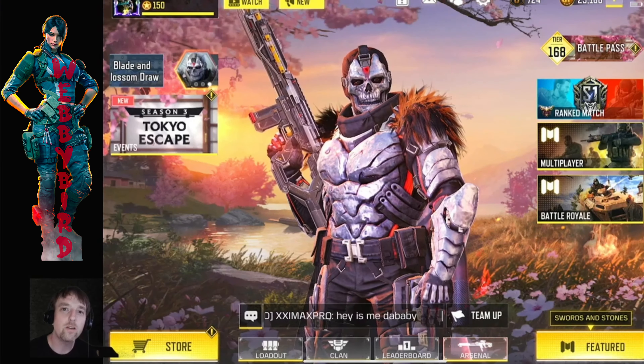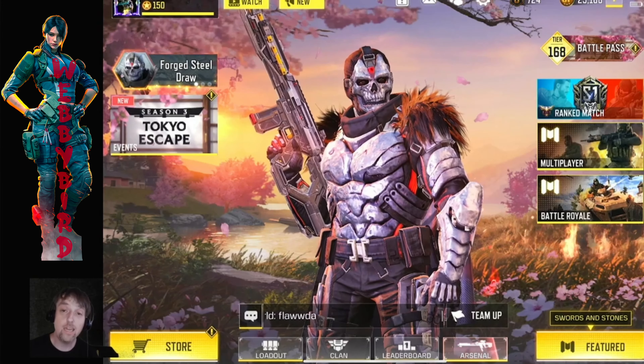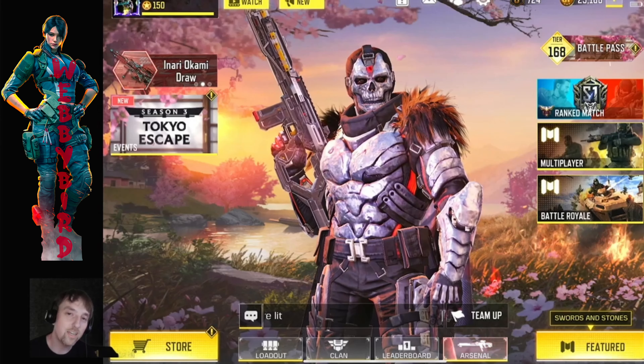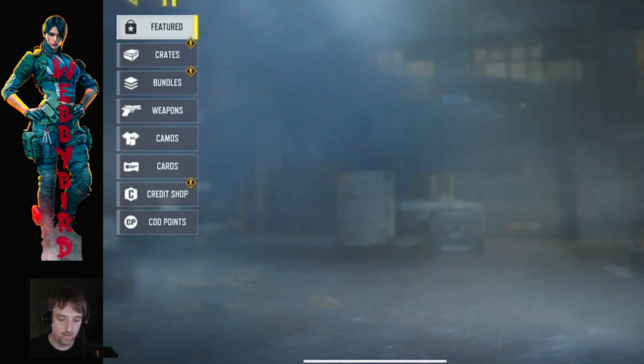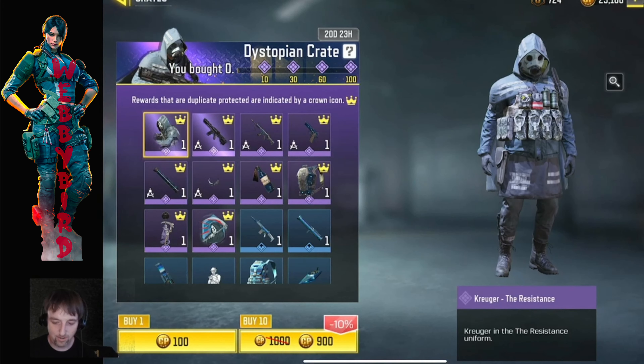Hey, what's up, what's going on, Webby Bird here back for another Call of Duty Mobile video. Today I'm about to open some crates — we have a brand new crate in the store, the Dystopian Crate. It has a really sick Kruger skin, I'm quite excited for it. Dystopian Crate, here we go.